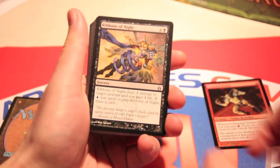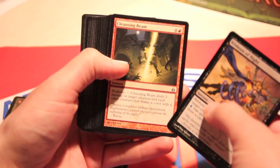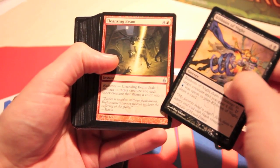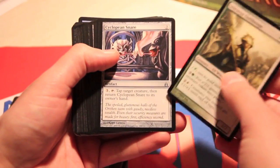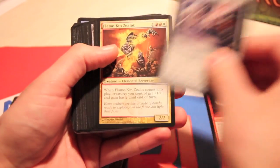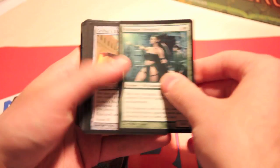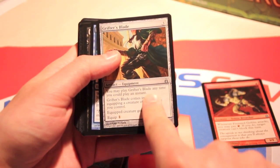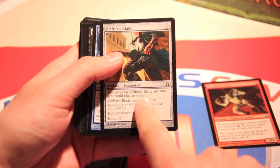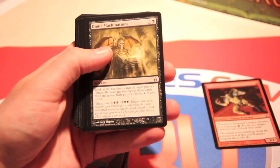Let's take a look at the Uncommons. We got a Ribbons of Night, a Cleansing Beam which has Radiance — interesting for multicolor — Cyclopean Snare, Flamekin Zealot, very cool card. Then we got Gnul Mage Shepard, Elf Shaman, Gifter's Blade. It plays with Flash, and it's funny — this is back in the day before they had Flash, so it says "anytime you can play an instant." Very cool. Halcyon Glaze, Dimir Machinations.